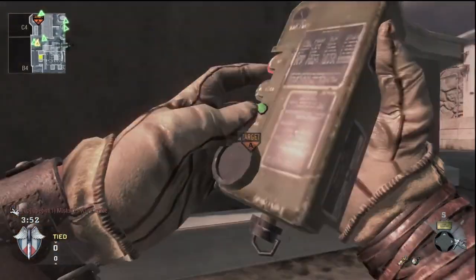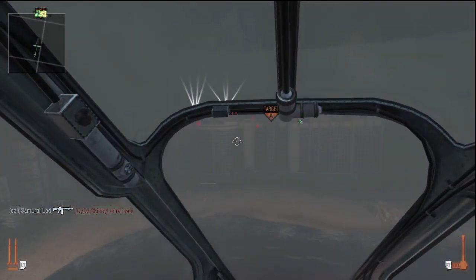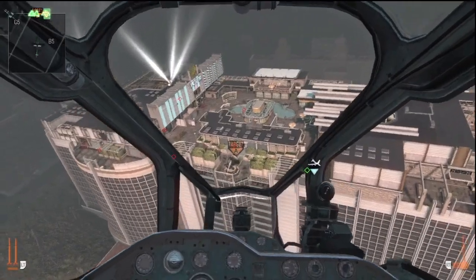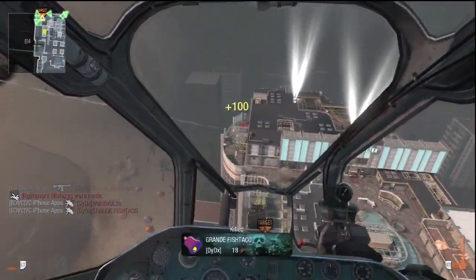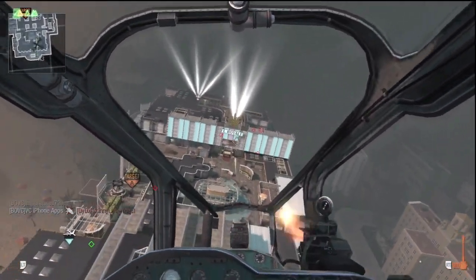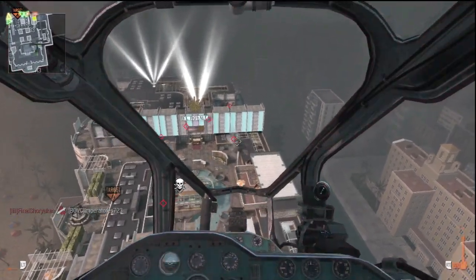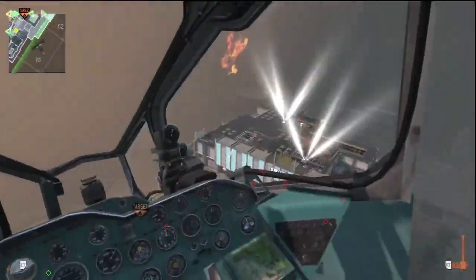I go ahead and call in my Hind, rack up some kills real quick. They're all gonna be coming to A so I simply just spray the bomb and keep pushing people back. It's a really crappy map for a helicopter — I get locked on pretty quick. I can see it's coming from that side over there, and he actually shoots down the spy plane instead of the helicopter, which is fine. I get locked on again, not sure from where, and start spraying. You can actually shoot through the glass roof there, which is good, but apparently I can't shoot through that door so I get hit and go down.